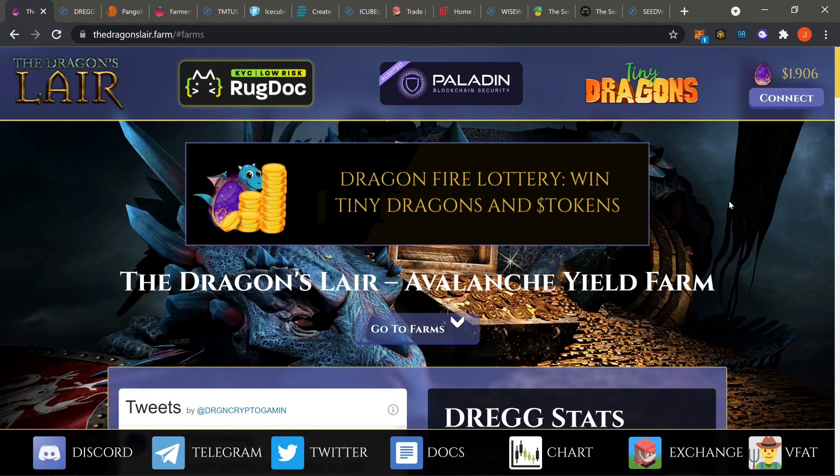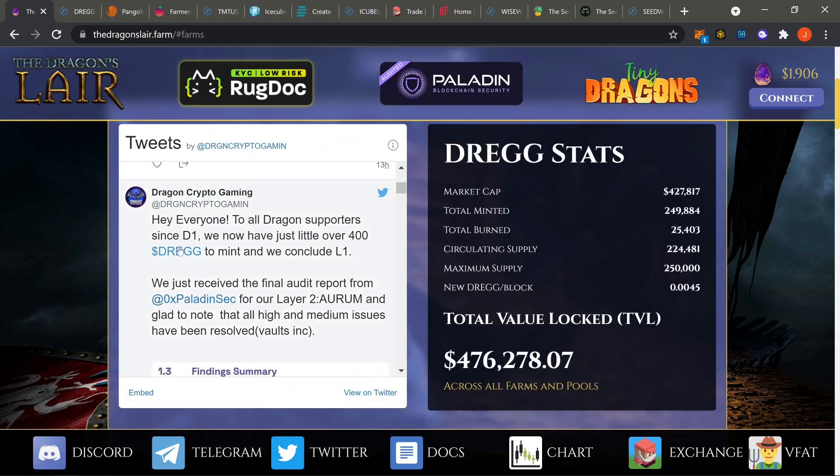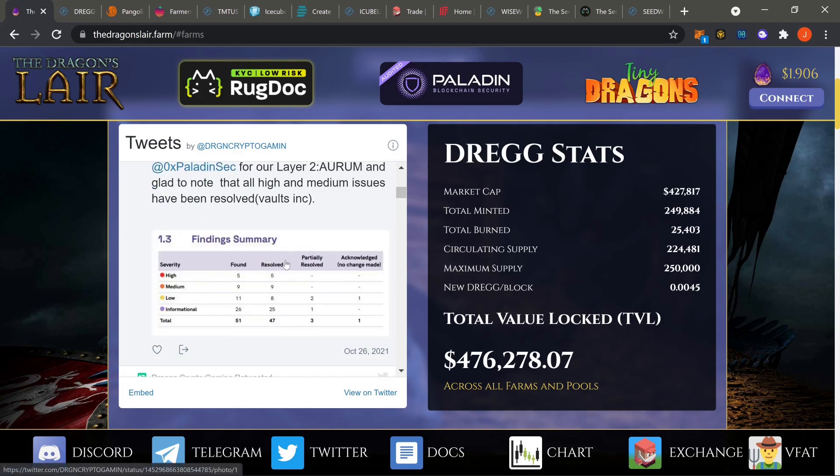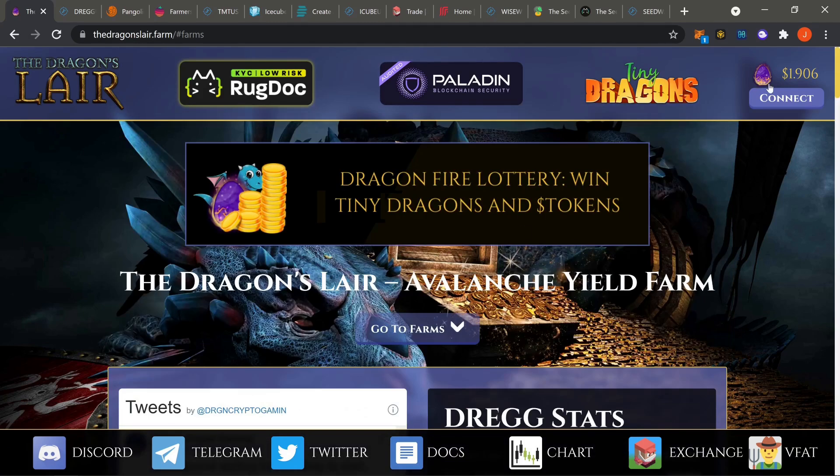Alright, we're over here on AVAX. First one up — Dragon's Lair. Keep trying to tell you guys about Dragon's Lair — only for the new Layer 2 that's coming up. The whole point of picking up DRAG is so that once the mint is done, you can take all your DRAG and get it ready for the swap. That's the whole point of the Layer 2 arm. Right here he's showing the results of the audits — once he fixes everything the site will be released and I'll be able to show it off. As soon as that comes around, you'll be the first to know.